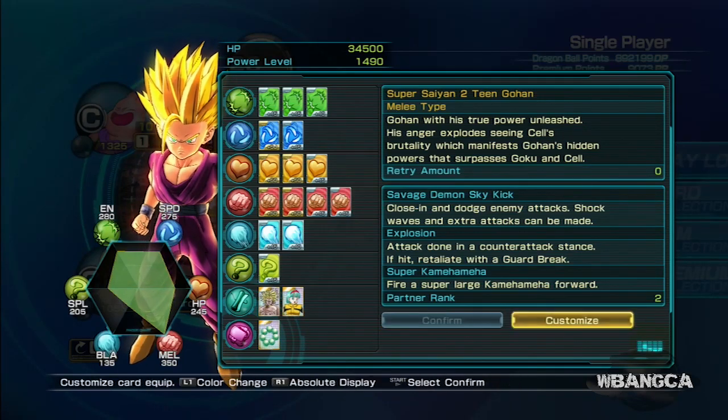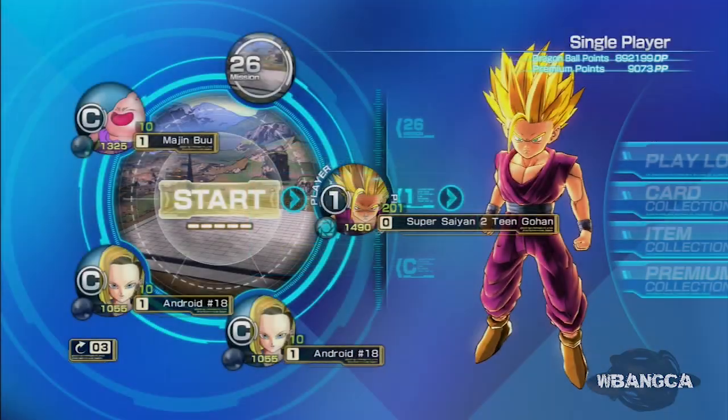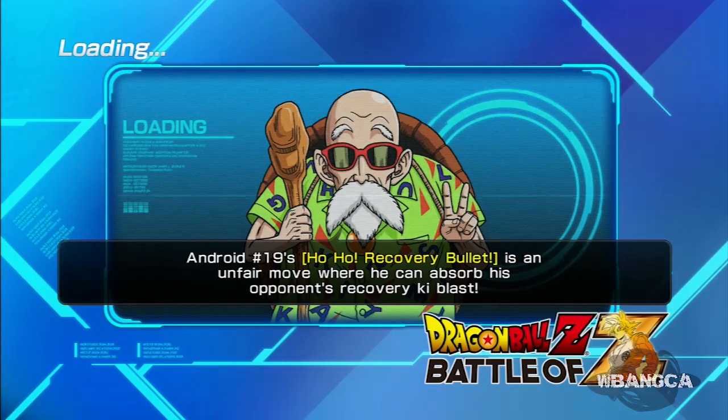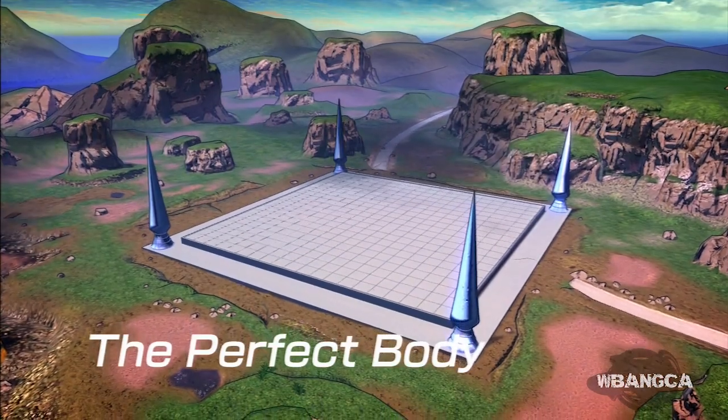I have the stuff equipped here and what we're gonna do is begin the battle. I wanted to make it realistic so we're gonna be fighting Cell. Now you do need one of those ultimate jewel cards, and once you use the ultimate jewel card it goes away — it's not coming back. So be careful about using the card.